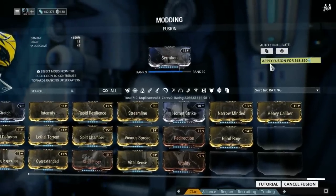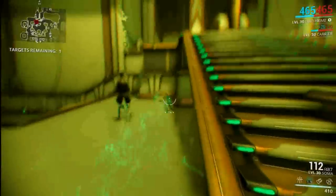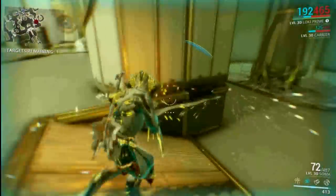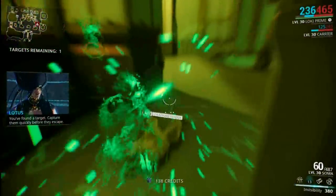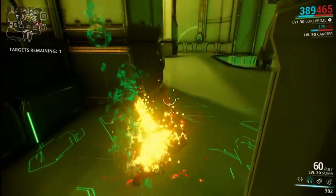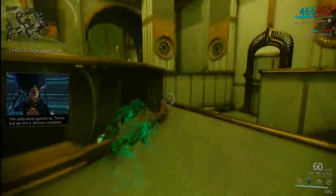The ones you're going to want to rank up if you're just trying to sell them are Heavy Caliber and Blind Rage. These sell for a lot — you can sell these for well over 300 Platinum, sometimes people even buying for 500 Platinum. It will take a lot of time to get the Fusion Cores you'll need, and you will spend a lot of credits fusing them, but if you are looking for Platinum, this is not a bad way to go.